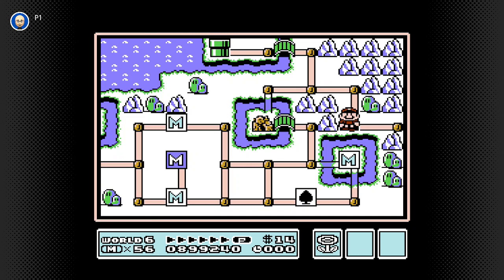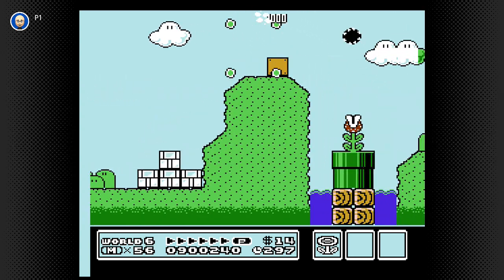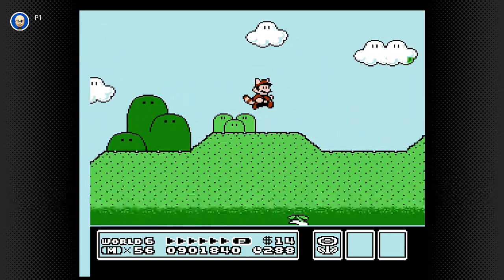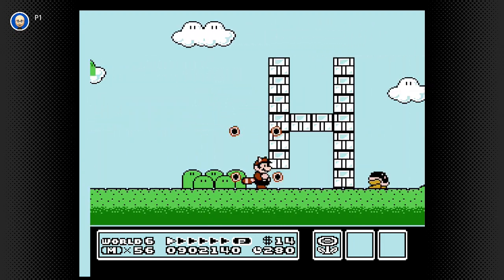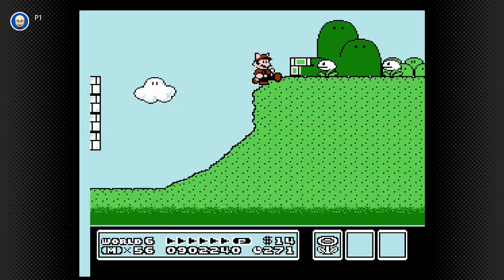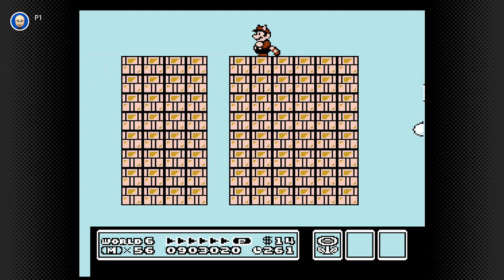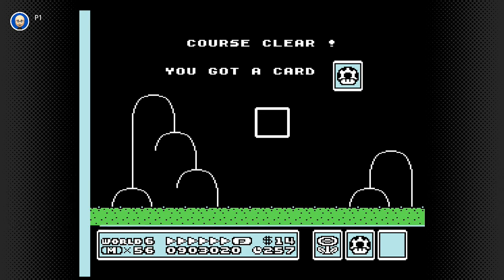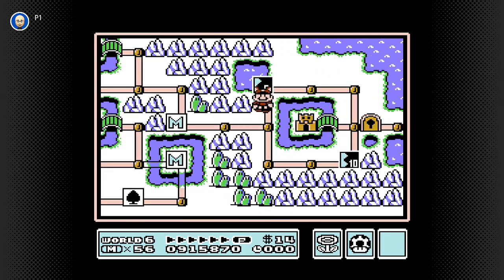And now for the oddest themed level in the entire world. It's an ice world, but as you can see, we're in green fields. And there's ravenous vegetation - the nipper plants. And a good friend, the buster beetle. He hit a switch down below, and he transformed them all into coins. Looks like my memory is still somewhat intact. And believe it or not, I actually thought I would have died a couple times at this point. Perhaps that'll happen in World 9, but we'll see.